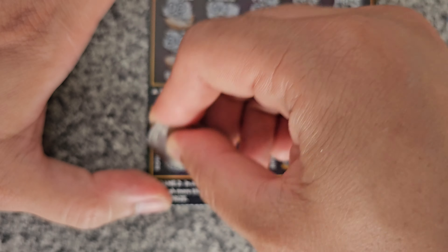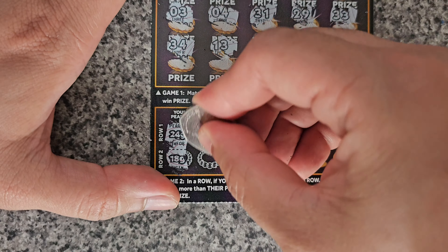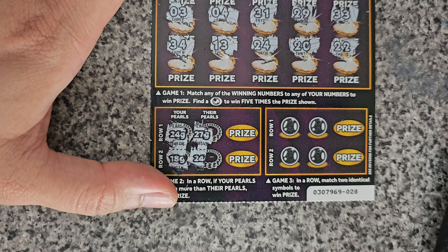24 and 18 — 24 loses to 27, 18 loses to 24. Here we have a diamond and helicopter, watch and a vault — nothing there. Number 14 — you have 19, 13, 24 — no 14. Oh, it could have been really nice if we'd gotten that.